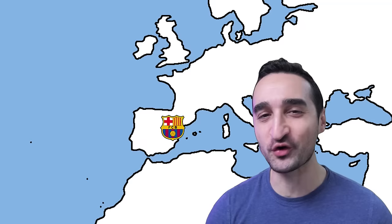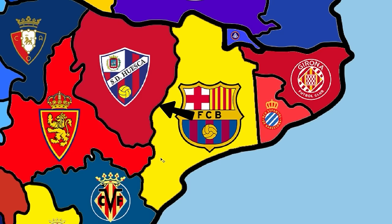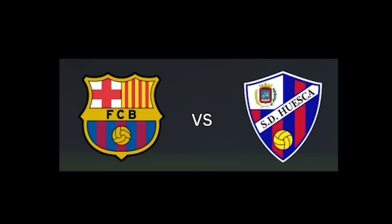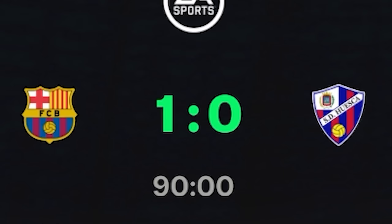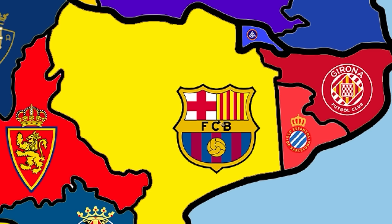On this map we've got every single team in FC24 and using Barcelona we're gonna try to conquer them one by one until we take over the world. We spin this arrow and it points west. On our map west of Barcelona we find Huesca, then we open FC24, sim the match, win it 1-0, and take over Huesca's land, shifting our logo where Huesca's logo used to be.